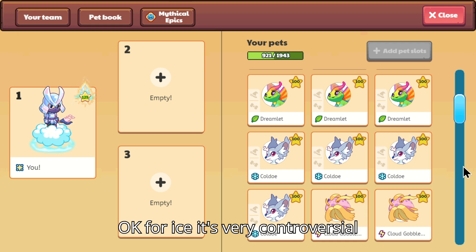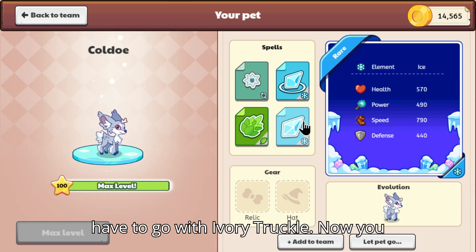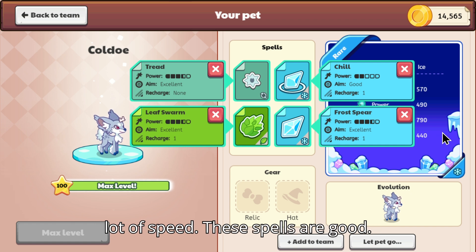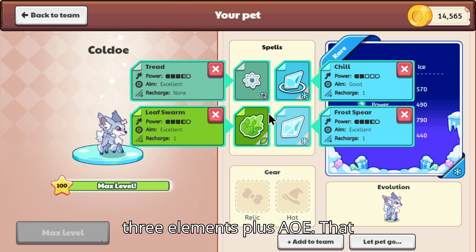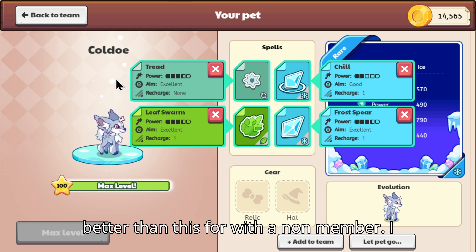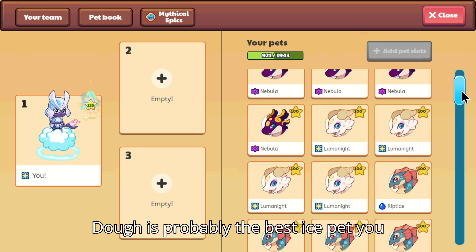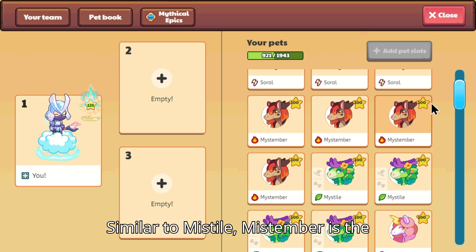For Ice, it's very controversial, but I'm gonna have to go with Ivory Truckle. Ivory Truckle has a load of speed and these spells are good — having Leaf Swarm gives you three elements plus an AoE. You can't get anything better than this with a non-member account. Also, they changed the name to Coldo. I don't know what that is, but Coldo is probably the best ice pet you can get with a non-member account.